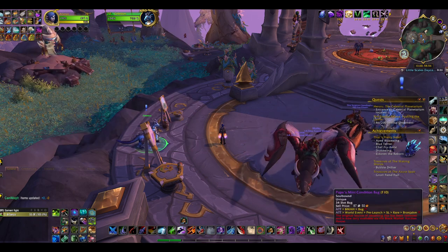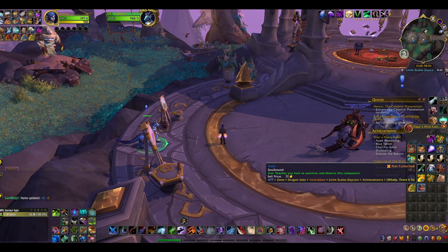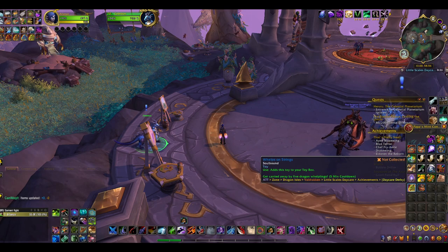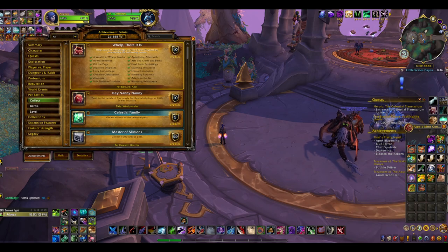Now that I've got all these other things sorted out, I got Axel, who's one pet, and also Welts on Strings, which is a toy. Daycare Derby — that's the name of the quest. Thank you, all the things, for being useful that way.